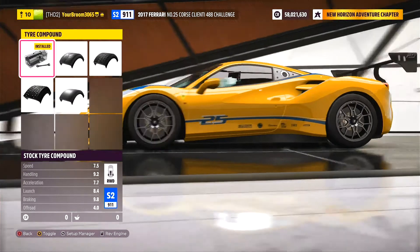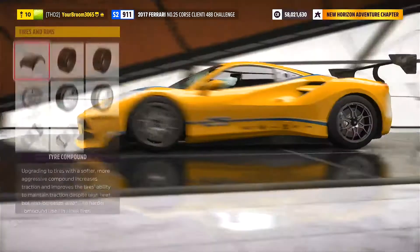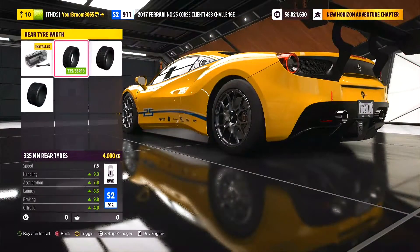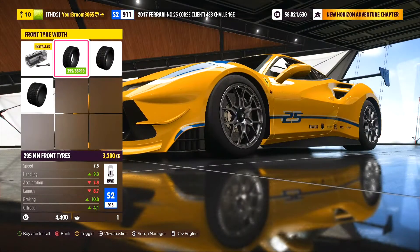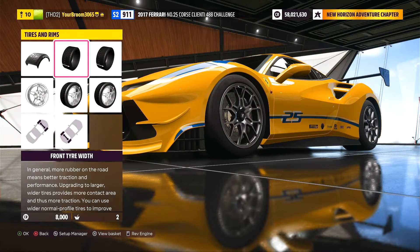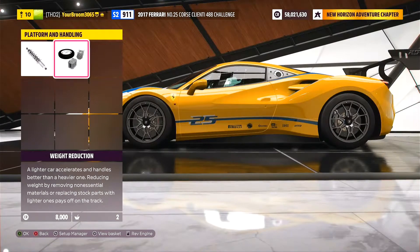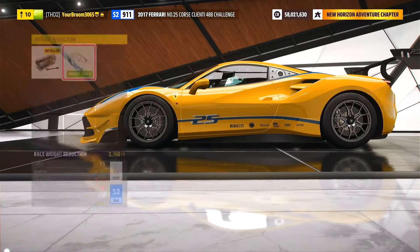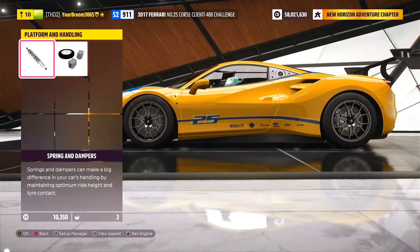We can't do anything about the tyres because they come on full Racing Slick stock. So I guess what we can do is at least make them a little bit wider — 3.55s at the back and 3.15 at the front. We'll check the brakes — we can't upgrade those. We can make it lighter, so we'll do that. Suspension — we cannot change anything about that.